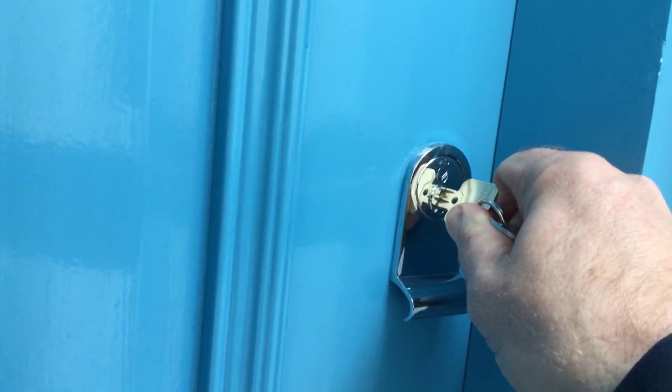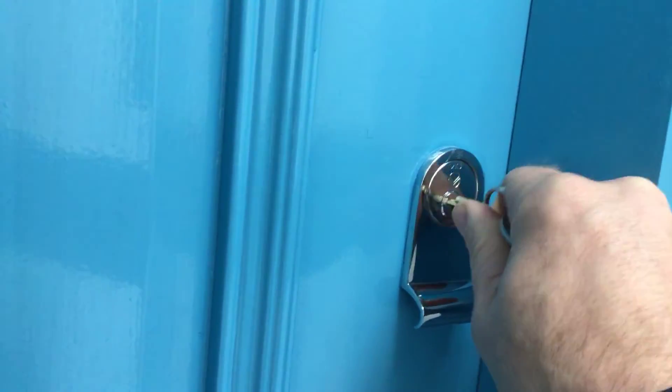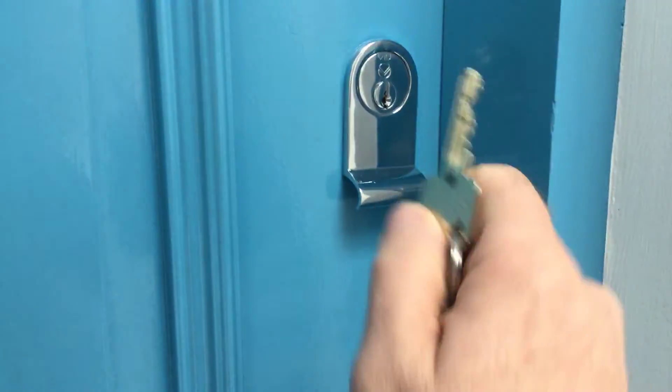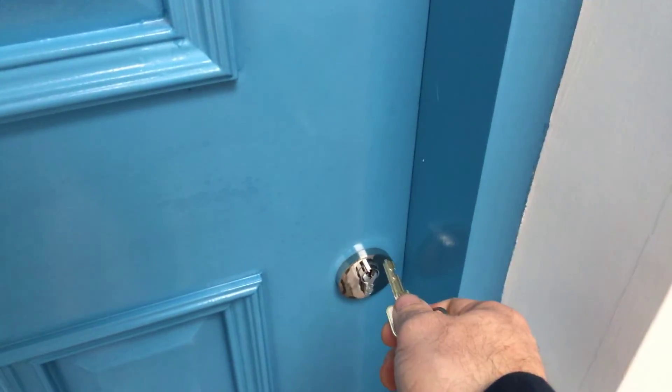When locking the door as you're leaving the building, you lock to the left until you hear a click. A lot of people leave the door feeling it's locked when it actually isn't. When leaving the building, put the top lock on and the bottom lock as well.